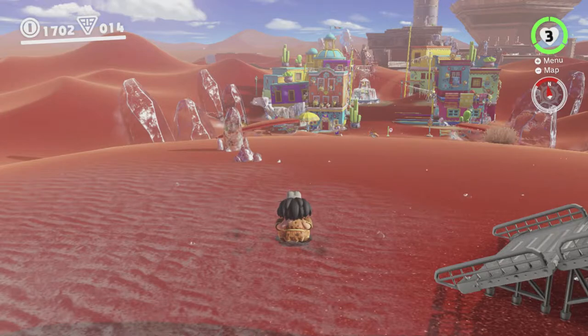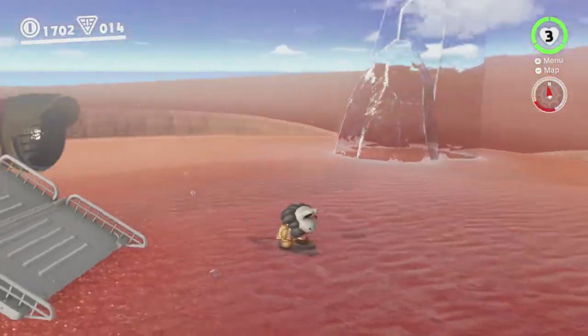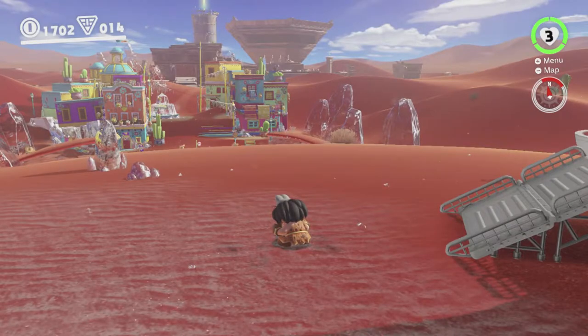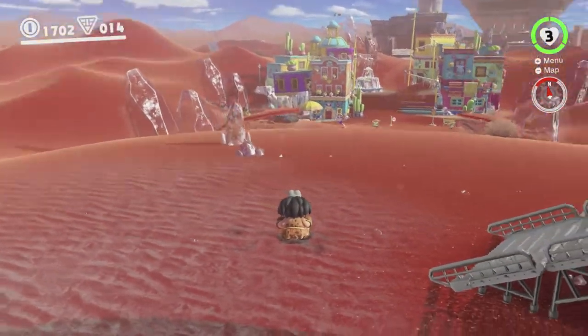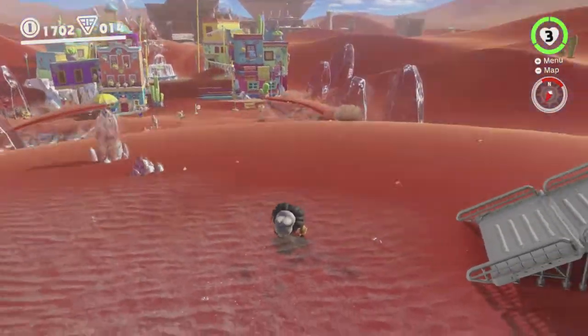Hey there everyone, this is Danielle playing some more Super Mario Odyssey while permanently crouched. Last time we got through Fossil Falls and collected all the moons we could — there are two that seem impossible and two we'll probably be getting later. Now we're here in Tostarena. You may remember last video I had nine purple coins here, and now I have 14.